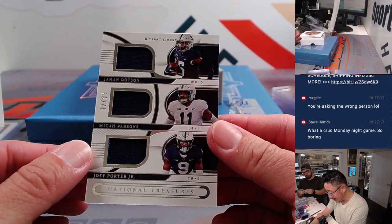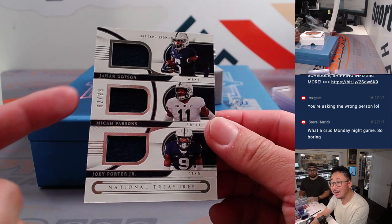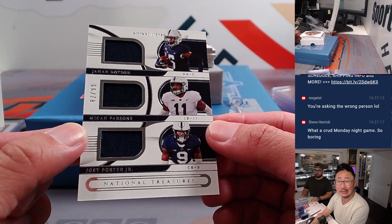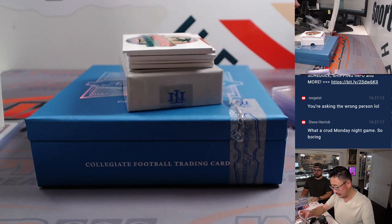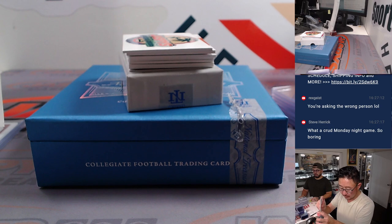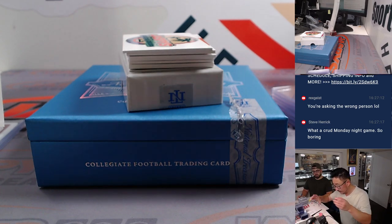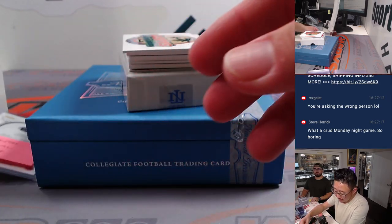We've got a triple relic — this is another randomizer. Jahan Dotson, Micah Parsons, and Joey Porter Jr. — they were all on the same college team at one point. That's pretty amazing. Joey Porter Jr. is with the Steelers, Dotson is a Commander, Micah Parsons is Dallas. So that'll be another randomizer we'll do at the end.